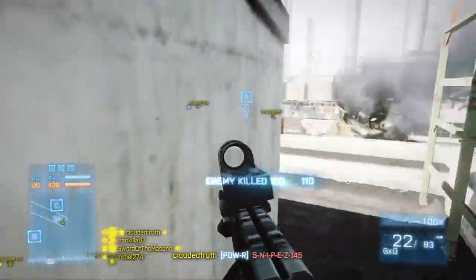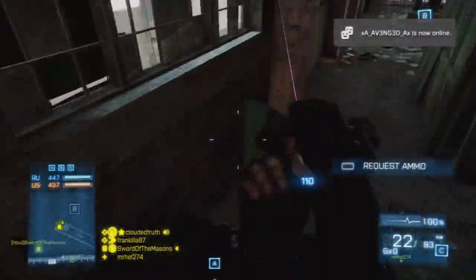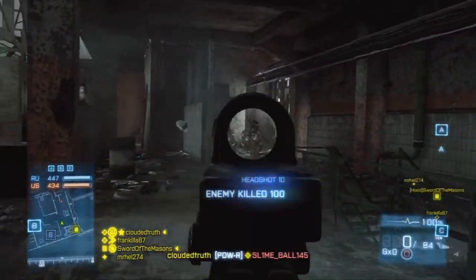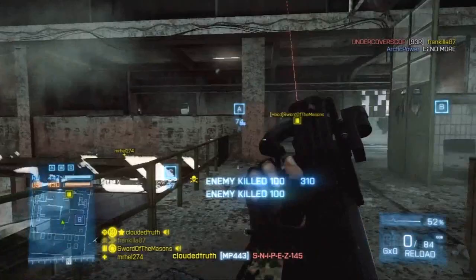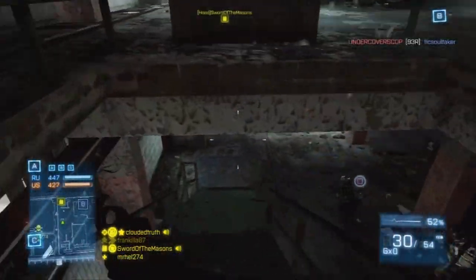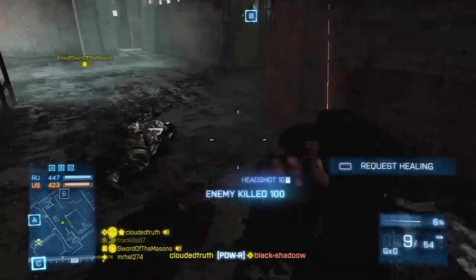Recoil is about 0.4 right pull and 0.2 left pull, so it's going to kick a little bit more to the right. First shot recoil is pretty high, around 2 to 2.5. I should have pulled up the statistics on this gun before I did this commentary, but a little bit too late now. So this weapon really doesn't do anything that great.